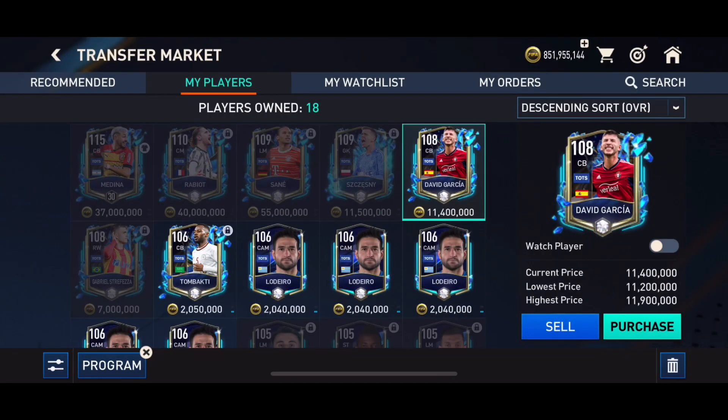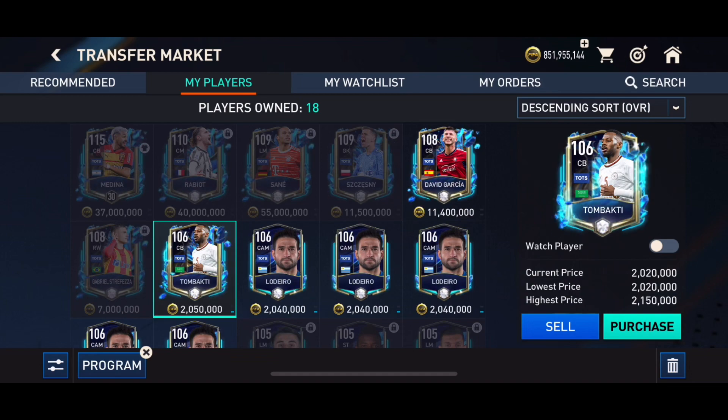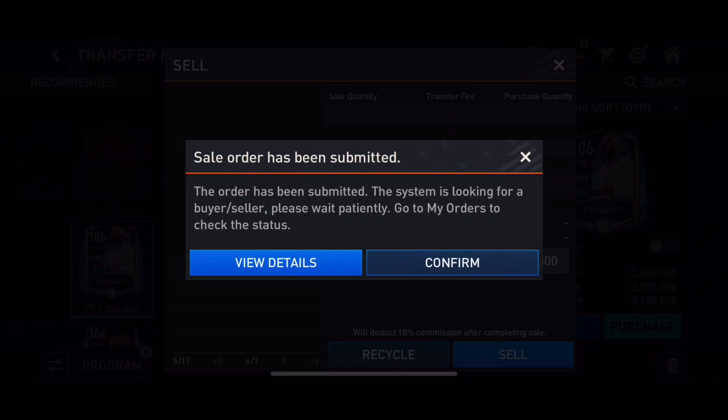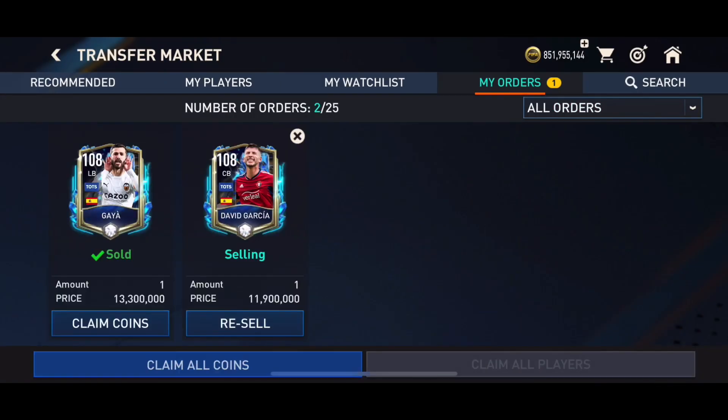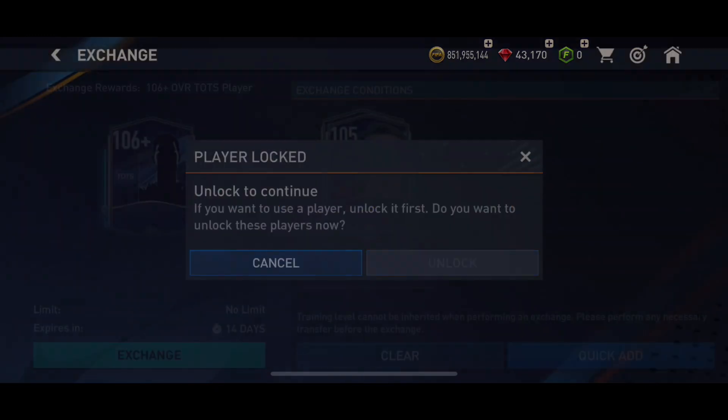There's one 108 that can't be sold, so I'll leave it behind. Nonetheless, the two sellable players are good to go on the market. I'm going to move all the 108 sellable players to the market, which will allow me to collect more coins. As you can see, they're being sold very quickly, so we're inching really fast.